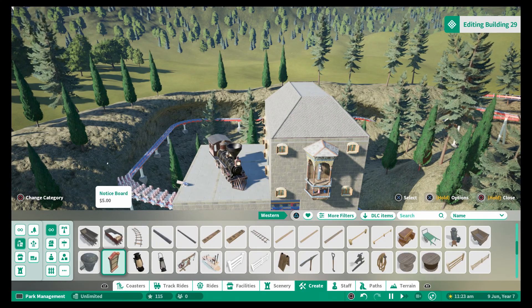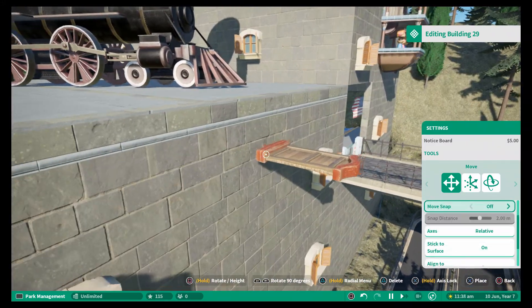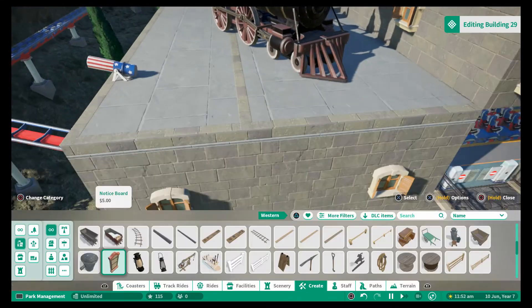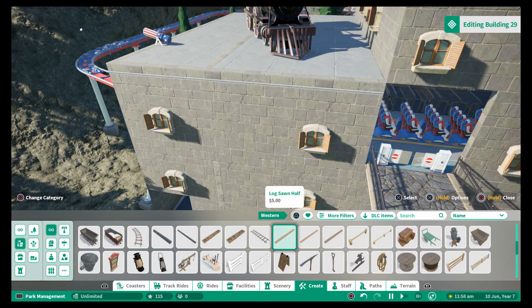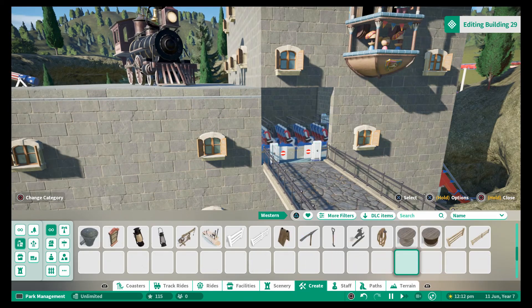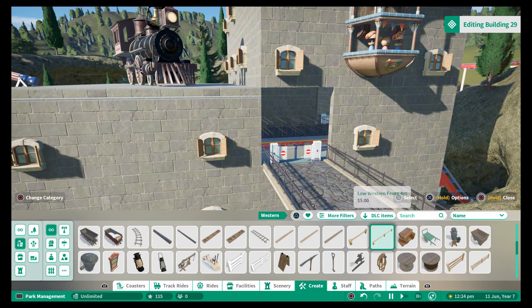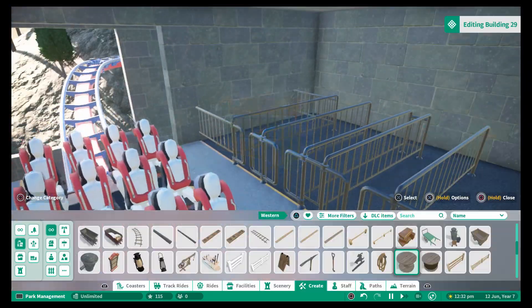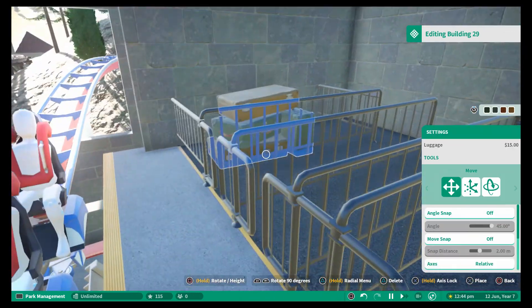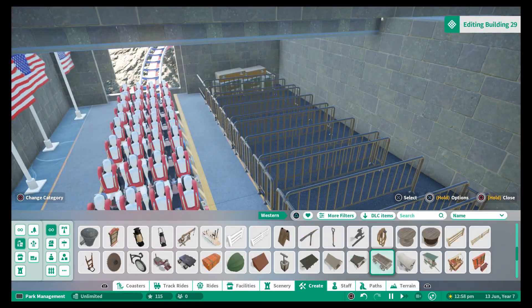Coming towards the end of decorating this building now. A few different props: windows on the outside, and I put the train on there because it's a roller coaster — it sat really well on that roof. We've got the traditional clock on the wall, and I saw the confetti cannon with the US flag on it and I couldn't not use it. So I set it as a trigger sequence so guests get covered in confetti when they return to the station.